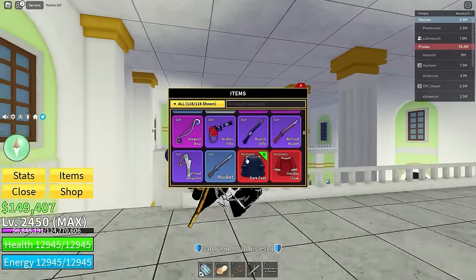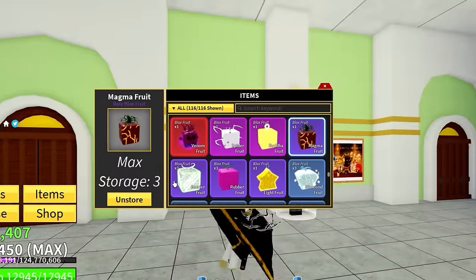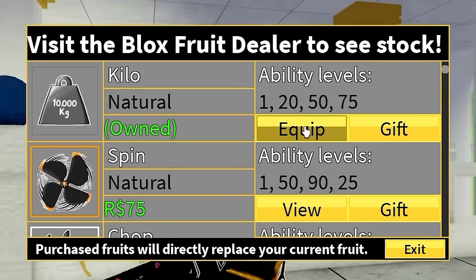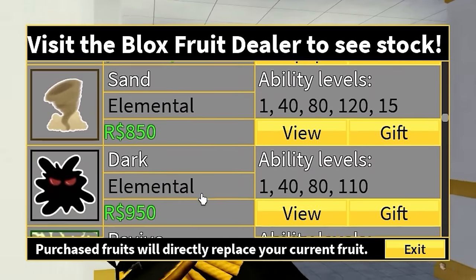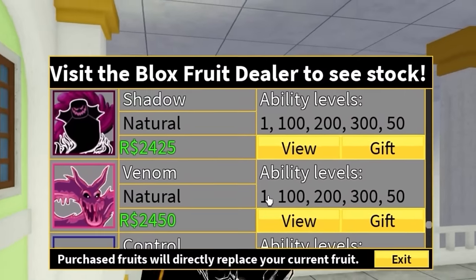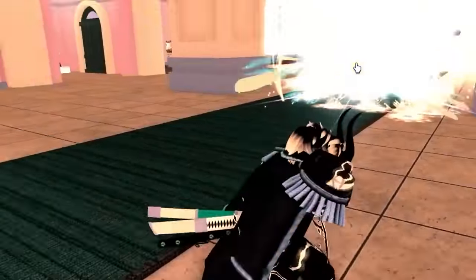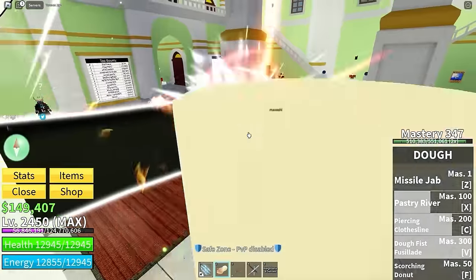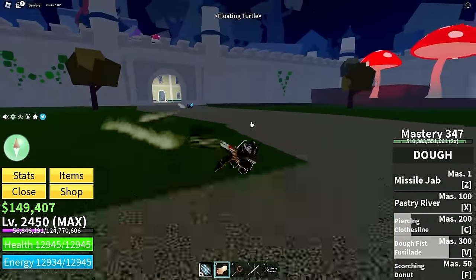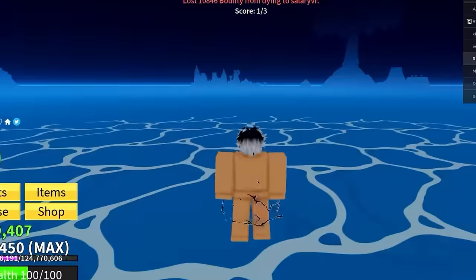This is a good account so far. For fruits: he has dragon, control, venom, spider, huda, magma, barrier, rubber — and permanent kilo! He also has permanent chop, permanent flame, permanent ice, permanent magma, and doe fruit permanently. This account is very good. He even has gold V4 awakening. Then someone tries to fight me — and they put me through a one-shot combo just like that.